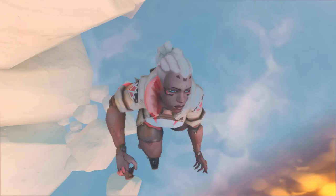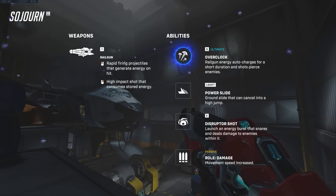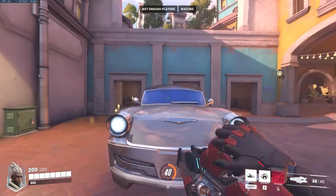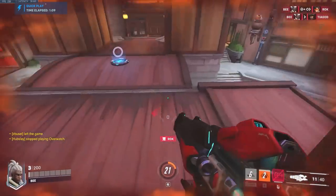Hey guys, look it's the new hero! With the addition of Sojourn came the new movement ability, the power slide. This gives Sojourn a quick burst of speed while locked in one direction and the ability to cancel the slide to jump high into the air from the ground, letting her move to high hard-to-reach places as well as get out of sticky situations quickly.